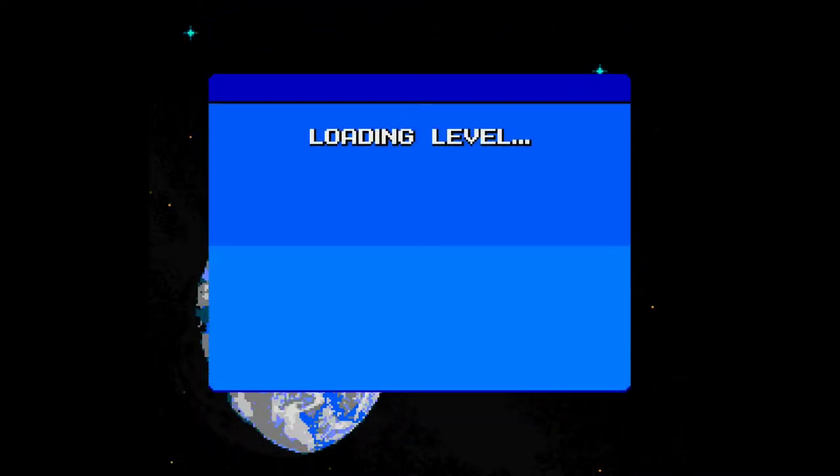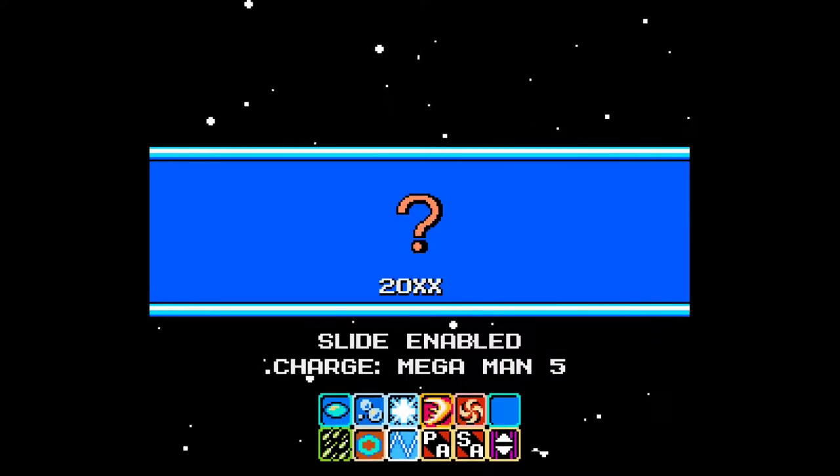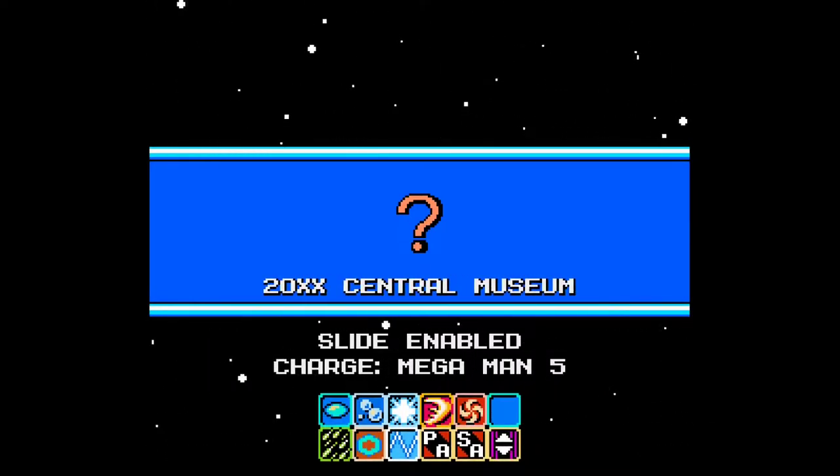We'll try and do some different routes and maybe find some more mini-bosses. I'll probably skip through the first part since we've already seen it, and cut back to the first teleporter section. I'll see you back at the very first teleporter splitting section and we'll go from there.